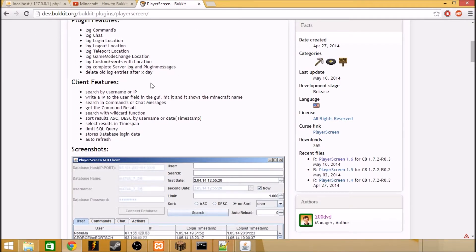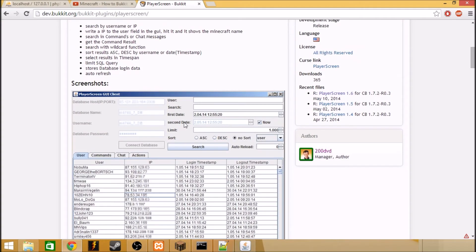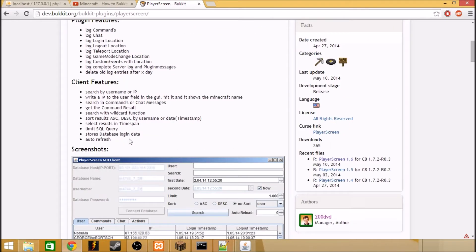What does this plugin do? It's a perfect chat and command monitoring tool for admins. Players or admins can use this GUI to see the log of the server. It can log commands, chat, log in, log out, teleport, game mode change, location, custom events with location, complete server log, plugin messages, and delete old log entries after a certain amount of days.